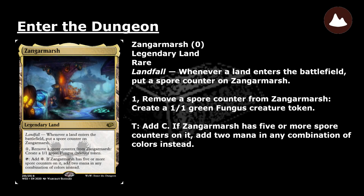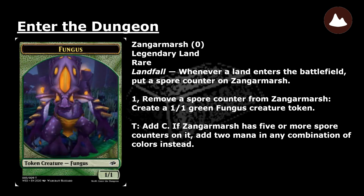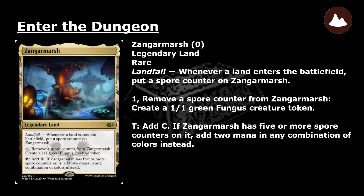Zangarmarsh: a rare legendary land with landfall — whenever a land enters the battlefield, put a spore counter on Zangarmarsh. Pay 1 and remove a spore counter: create a 1/1 green fungus creature token. Tap: add colorless mana. If Zangarmarsh has 5 or more spore counters on it, add 2 mana in any combination of colors instead.